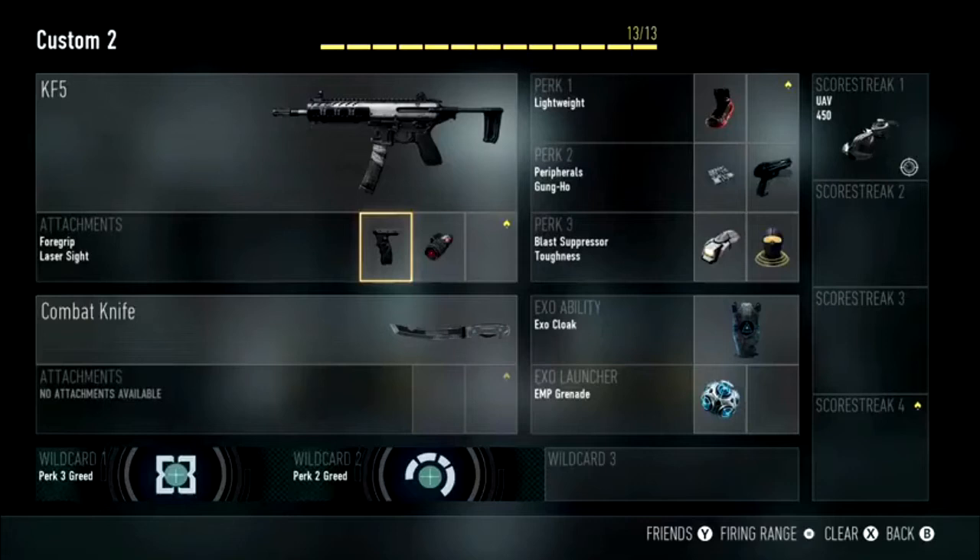For Perk 1, I have chosen Lightweight. Obviously since this is a rushing class you are kind of running around the map trying to kill enemies at close range, so Lightweight will help a lot with that.